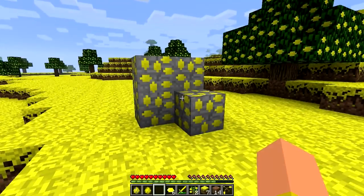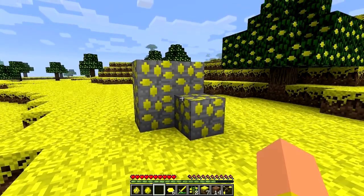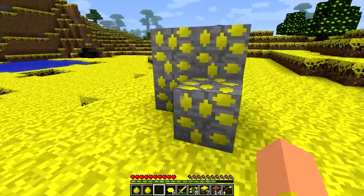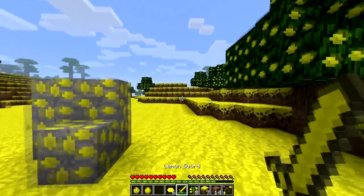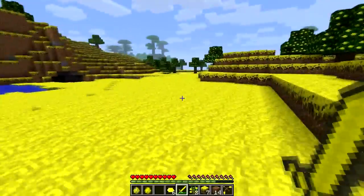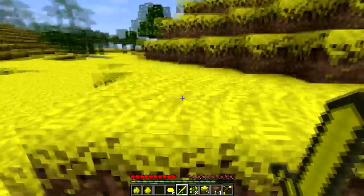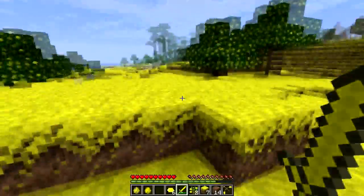You may come across this block once you go mining in the Lemon Land biome. This ore is actually a Lemon Ore, and what it can be used for is crafting a Lemon Sword and even enabling the explosive lemon explosions that you can do.